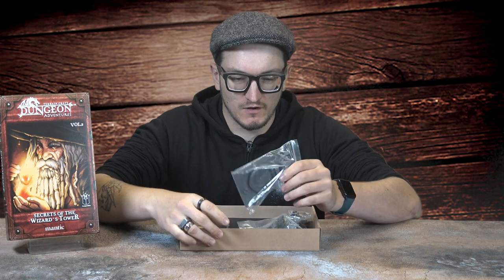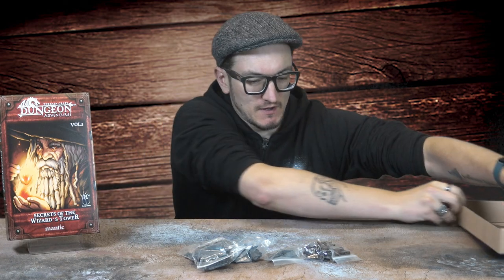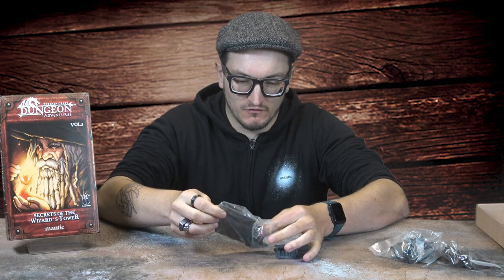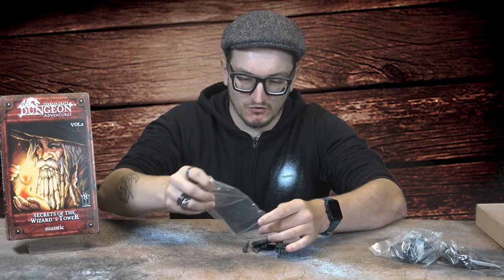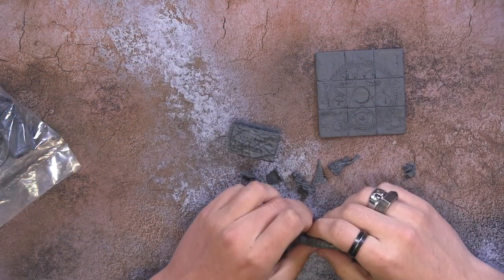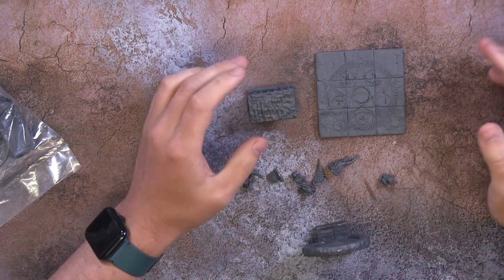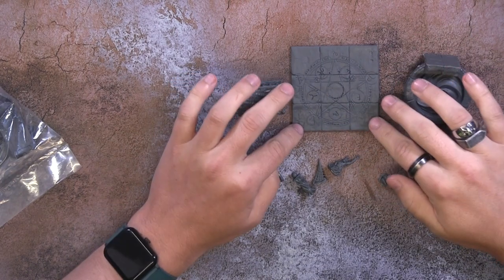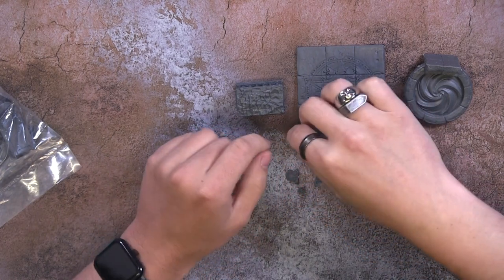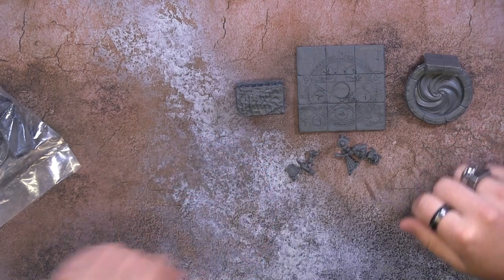Here you can see the scenery - we've got one, two, three, four bags of scenery. Any of you familiar with our Terrain Crate range will know some of these pieces. For those who are more into RPGs than war games, this will be very new to you. We've got a portal, Necromancer's tiles, and lots of little critters - raven, spider webs, spiders - lots of fun little bits in that set.